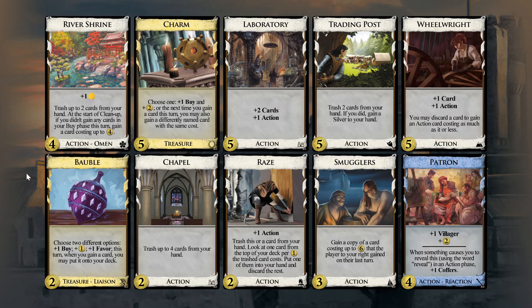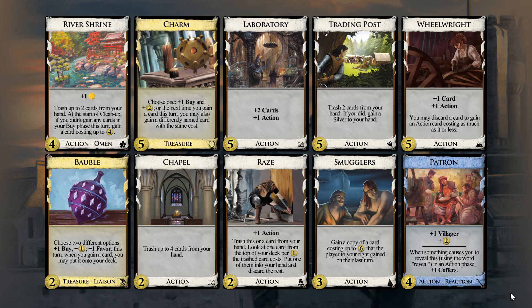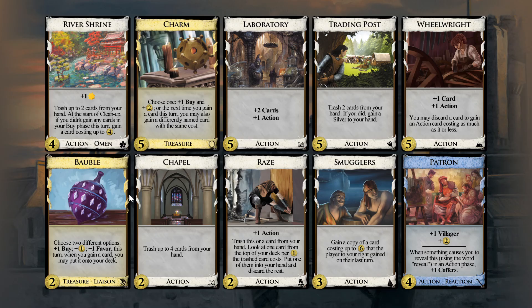And Bauble — it's the only ally, I think. Bauble can give us favors which we can use for Architects Guild, and the top-decking is nice — top-decking Labs. So the deck will be Labs, Wheelwright, and Bauble, and potentially a Charm. But I really want to focus on the Labs first.